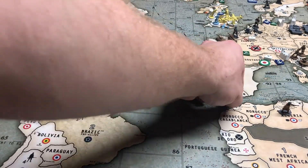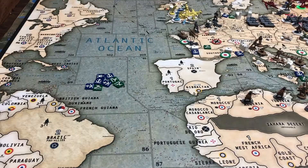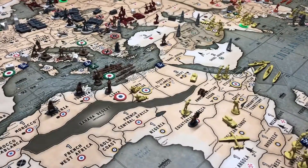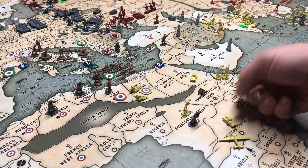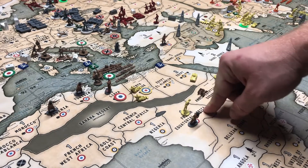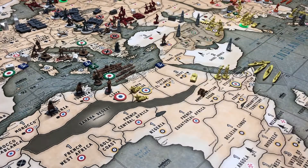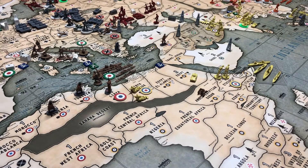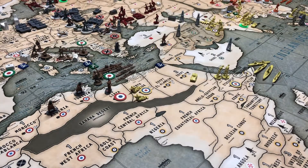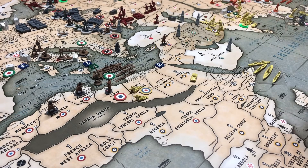There's a naval base in Gibraltar and a naval base in Argentina. Looking at South Africa, there's a minor factory and a naval base with three British infantry. Belgian Congo has an infantry, a tank, and an air transport. In French Equatorial Africa, there's a British infantry and a French infantry. In Anglo-Egypt Sudan, there is an Italian artillery. In Ethiopia, there are two British infantry and we control it.